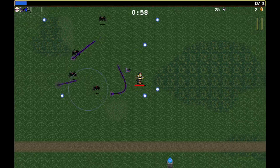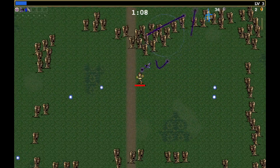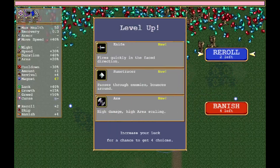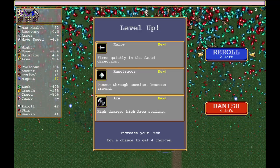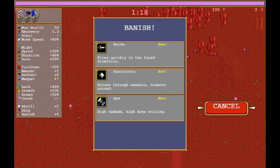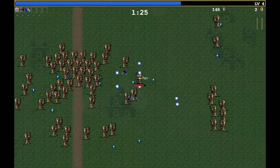We'll go with the guns. And just as enemies were about to spawn, I blew them all up. We definitely want to upgrade the pentagram right away. We're going on a cooldown run. Let's go ahead and banish the knife, the axe. Maybe I'll take the bracer and go with the knife, because I'm curious how the bracer interacts with the lasers.